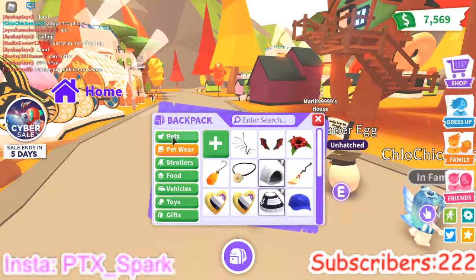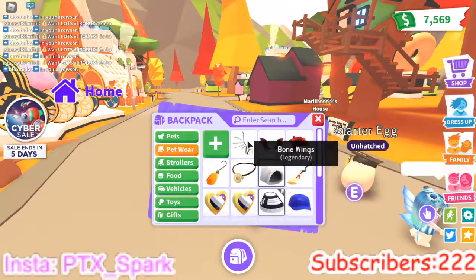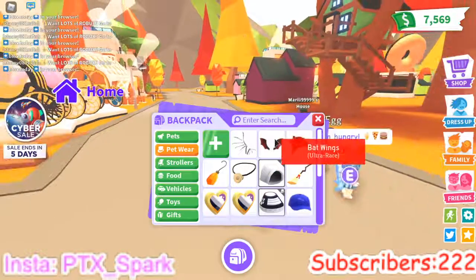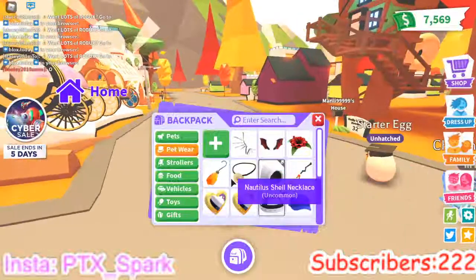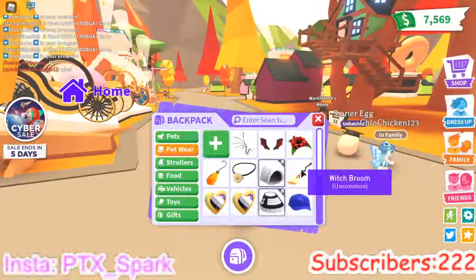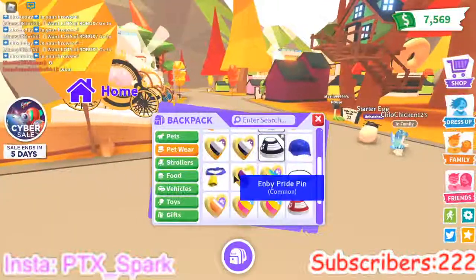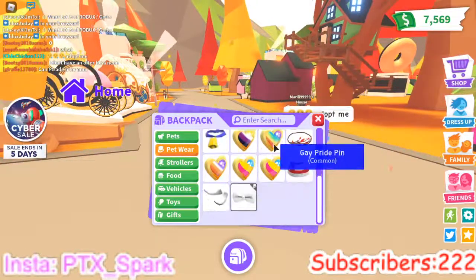I have four legendaries. I got Bone Wings, Bat Wings, a Forgotten Flower, Amber Earrings, a Shell Necklace, a White Cozy Hood, a Witch Broom, some Pins, Black Sneakers, a Blue Cap, and some other different stuff.